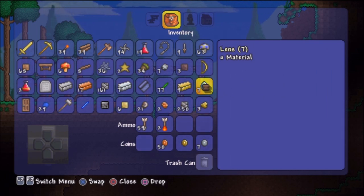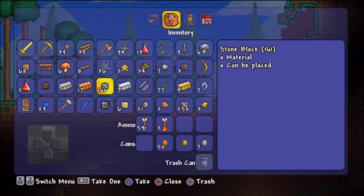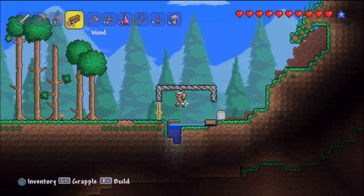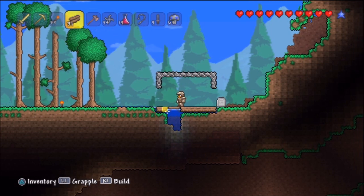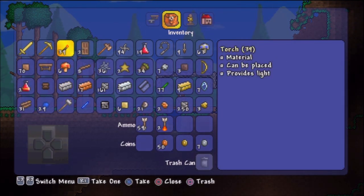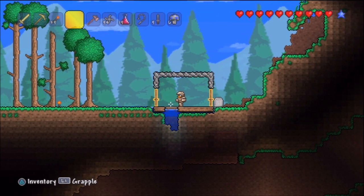I got seven lenses, awesome! So if I do want to fight the Eye of Cthulhu again, I can. I only need like six lenses to make a Suspicious Looking Eye, so I could actually fight the Eye of Cthulhu here soon. I'm probably gonna wait a few parts and episodes, just relaxing and adding more onto our world and preparing a little bit more.